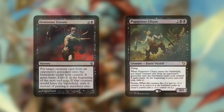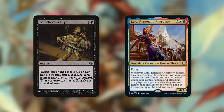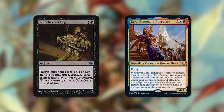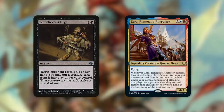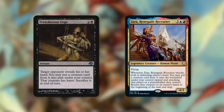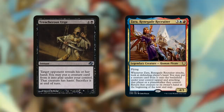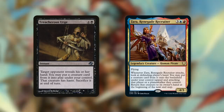Some other cards that can help us take advantage of our opponents' creatures are ones that take advantage of cards in their hand, like Treacherous Urge and Zara. Treacherous Urge says: target opponent reveals their hand, you may put a creature card from it into play under your control — that creature gains haste, sacrifice at end of turn. For five mana, pick whichever opponent you want and take the best creature out of their hand directly into play, and Obeka keeps it around. Zara is a repeatable effect — a 4/3 flyer. Whenever she attacks, look at the defending player's hand, put a creature card from it onto the battlefield under your control, tapped and attacking. It would normally return at the beginning of the next end step, but Obeka lets it stay.